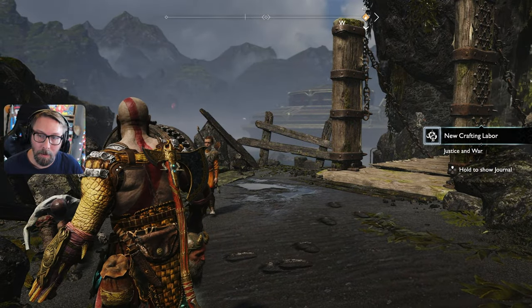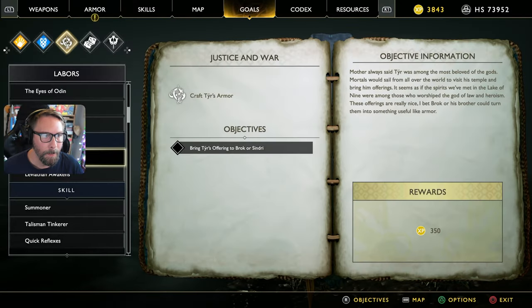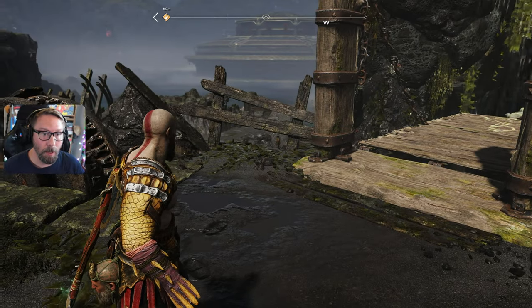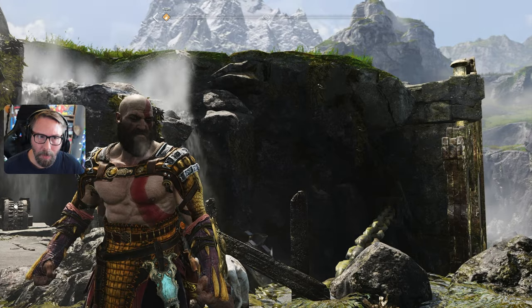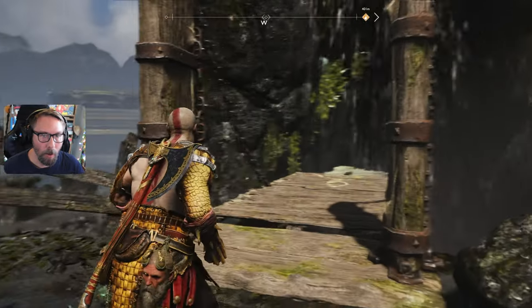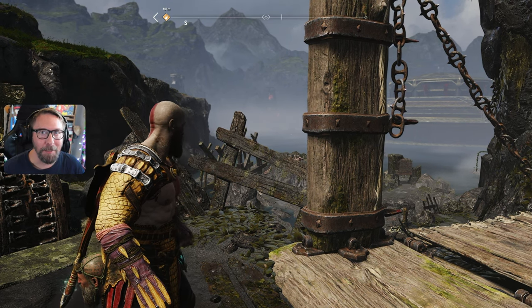'An offering to one of the gods — can we use it?' 'No, but perhaps the dwarves can.' New crafting labor: Justice and War. Craft Tyr's Armor — bring Tyr's offering to Brock or Sindry. 'Mother always said Tyr was among the most beloved of the gods. The spirits we've met in the Lake of Nine were among those who worshipped him — I bet Brock or his brother could turn this into something useful, like armor.' So we need to remember: take that to Sindry or Brock, go back and deal with that dragon, continue our search of the islands. Let's do it all in the next episode.